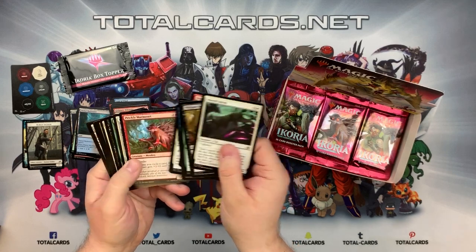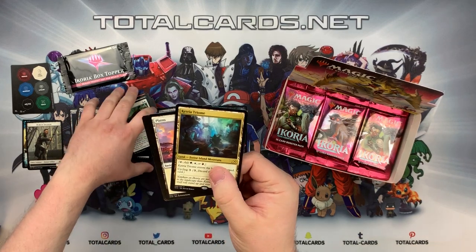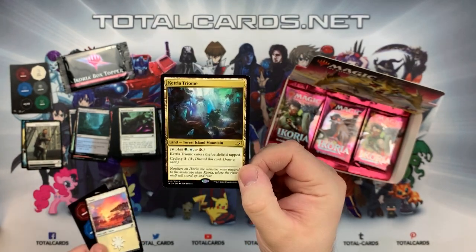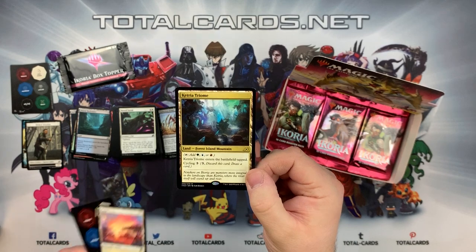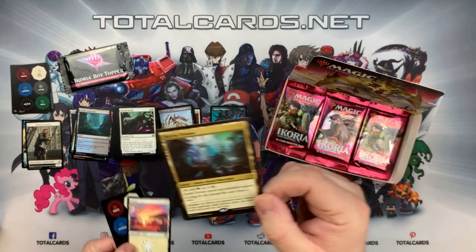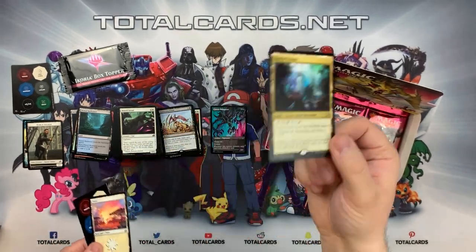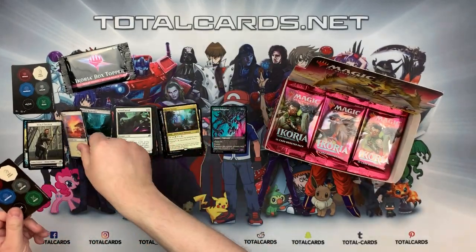Straight to the rare - we got the Ketria Triome! It's one of the tri-lands in the set which has a cycling ability. Really good for all formats that use three colors because you can cycle it in the mid-to-late game when you don't really need any more lands and draw a card instead. It's a land - Forest, Island, Mountain - which is fantastic because you can fetch these really easily with certain spells, especially in Commander. If you've seen the Collector's Booster video, you'll have seen some of the nice alternate showcase arts you can get.